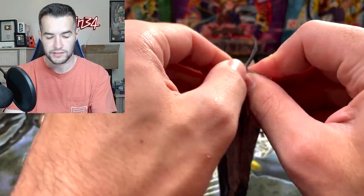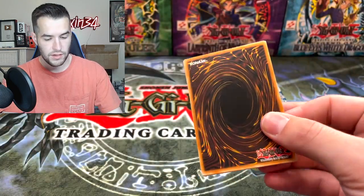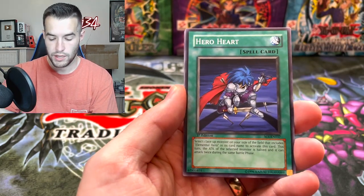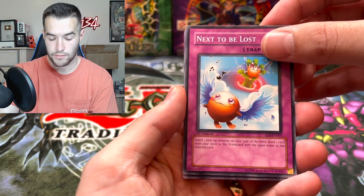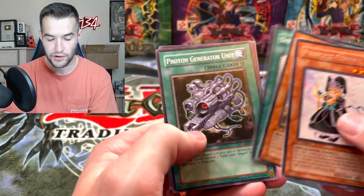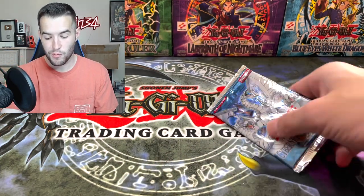Let's go into the first edition Shadow of Infinity pack. We gotta believe we can pull something good. We got a Magnet Circle Level 2, Elemental Hero Neo Bubble Man, Hero Heart, Next to be Lost, and Princess Geron. Why is it always the same card? Sandmoth, Symbol of Heritage, and Samsara. One more pack in this tin — we are over four so far.